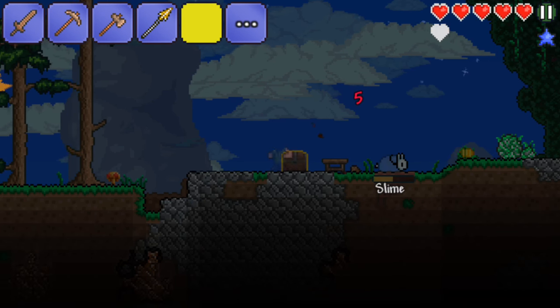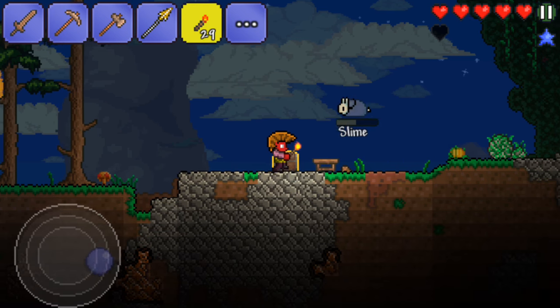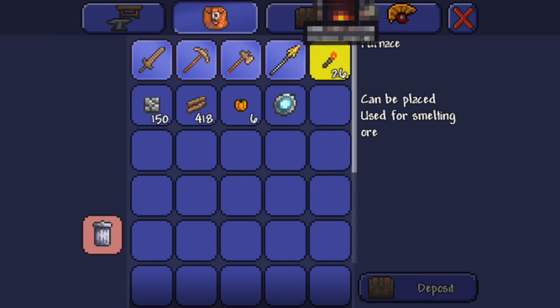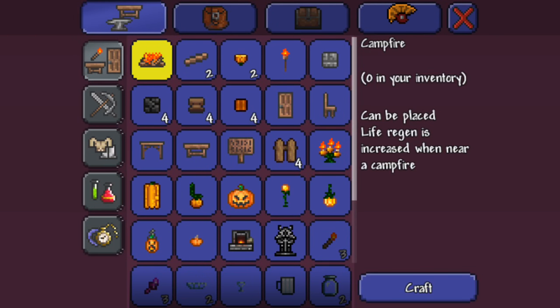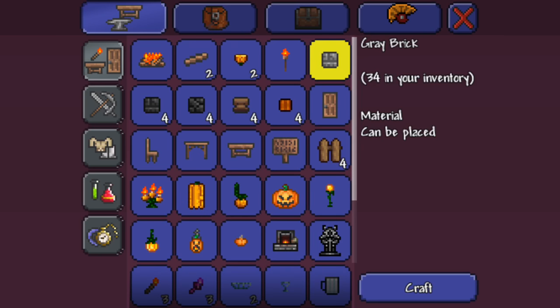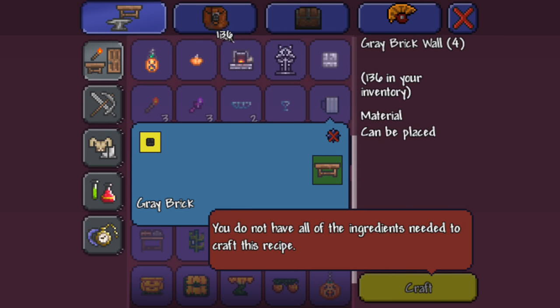I don't know, I need torches — I think that's it. Oh, and I got a magic mirror, that's good. Furnace — boom. Okay, I should have everything I need. Yep, grey bricks. I'm gonna make a bunch of these. And then grey brick walls — I think they look really good.